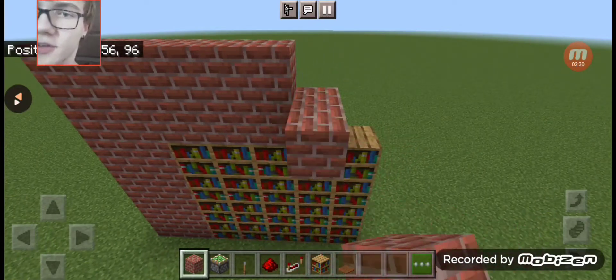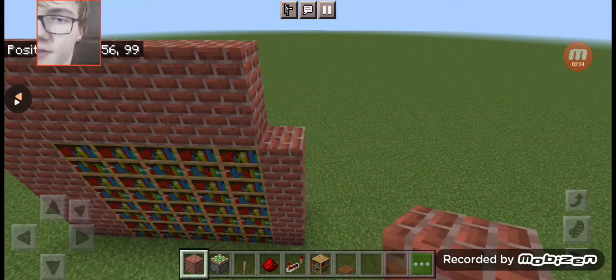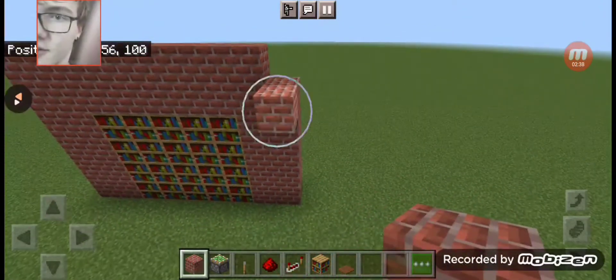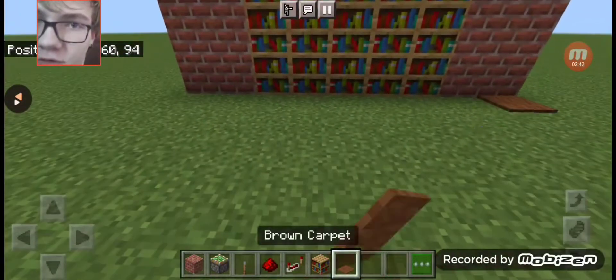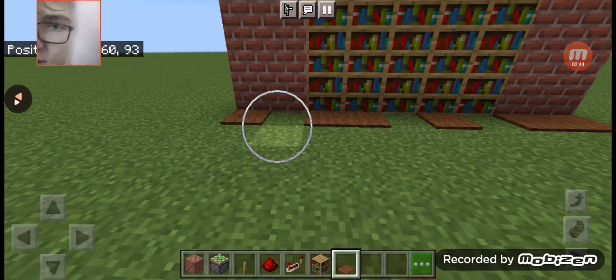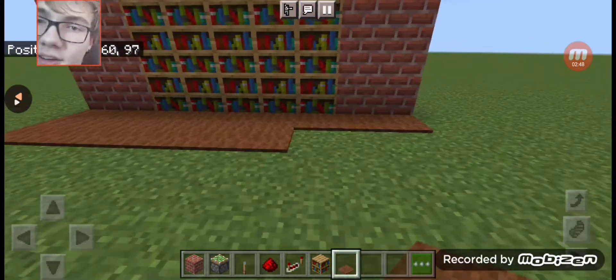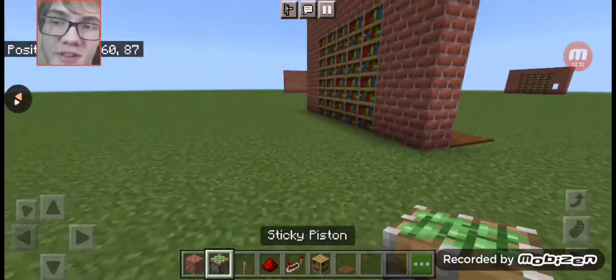Then you just put whatever you want your wall to be made out of on the top. Put down your floor — that's not necessary. Okay, now for the redstone parts of the build.